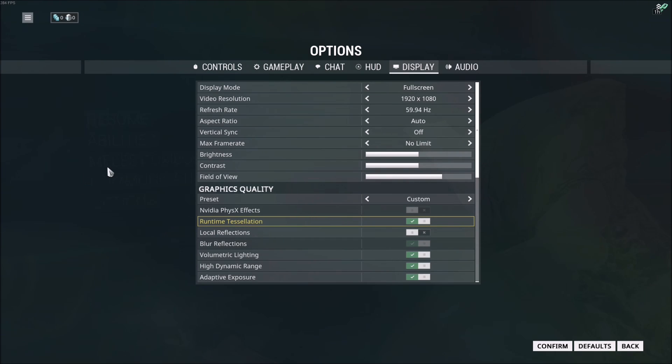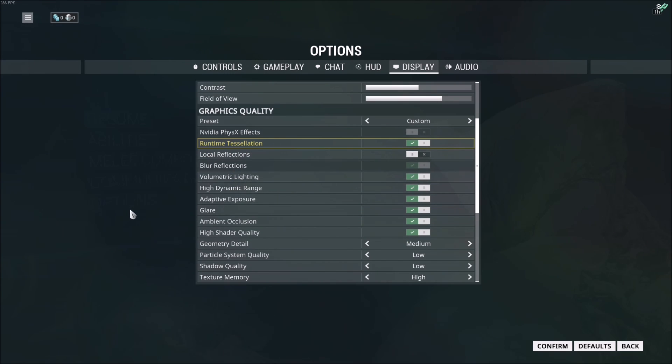So let's start. This game is very greedy with all those reflections, shadows, dynamic lighting, and bloom effects. You don't need to necessarily change your texture resolution and stuff like that. I will show you what you can change to gain a really good chunk of FPS without decreasing the image quality too much.